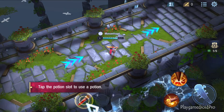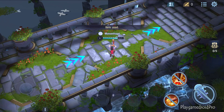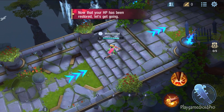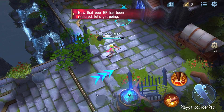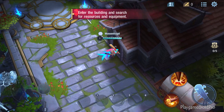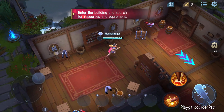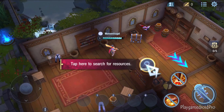You took a bit of damage in that battle. Let's use this HP potion to restore your health. Be aware that if you take damage while your potion's recovery is still in effect, it will be interrupted. In Survival Heroes, you can usually find better equipment and resources in buildings — make sure you check those first.